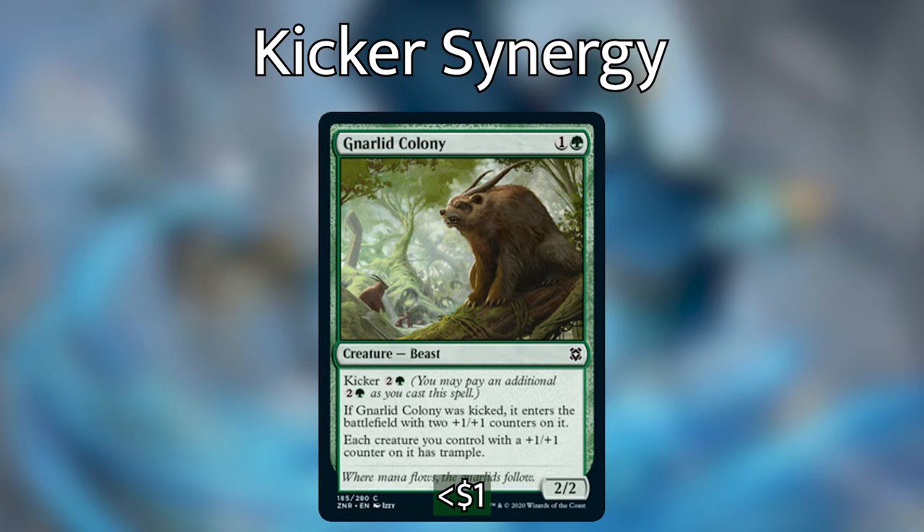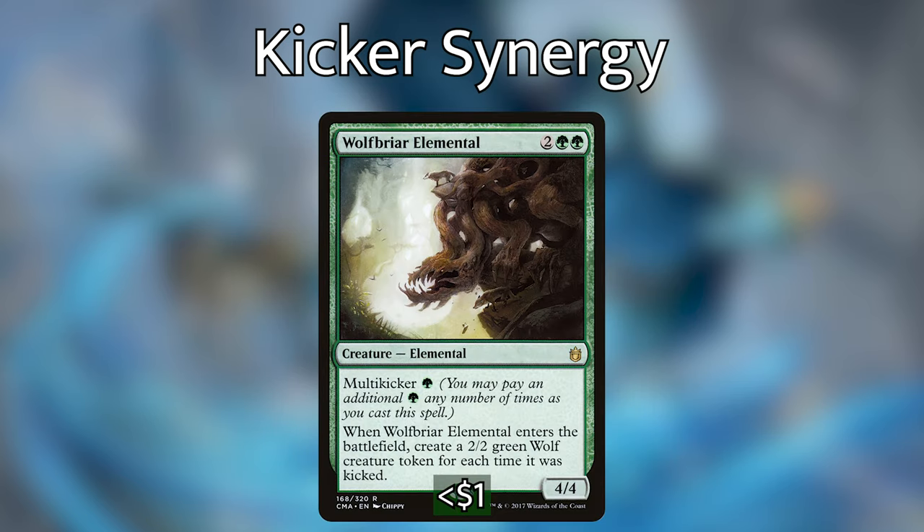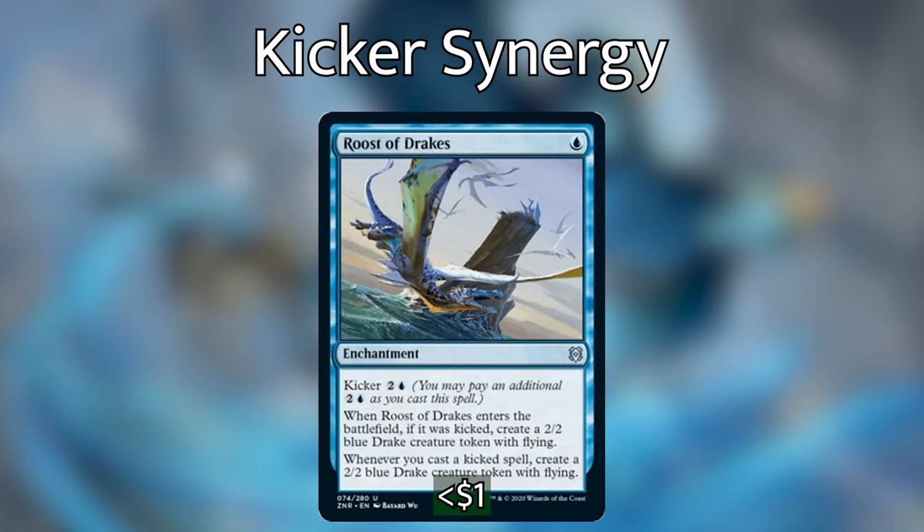A lot of other big creatures can take advantage of trample too, and even without them we get two 4/4s with trample for five mana — not bad either. Crossroads Candleguide is also included just because the prospect of gaining 20 life at once was too good to pass up. Wolf-Briar Elemental lets us pump a ton of green mana in and get a ton of wolf tokens — twice the amount we pump into it. Roost of Drakes is fantastic for this deck; copying it will allow us to get two flying Drakes every time we cast a kicker spell, and even just having one Drake every time we cast a kicker spell feels really good.